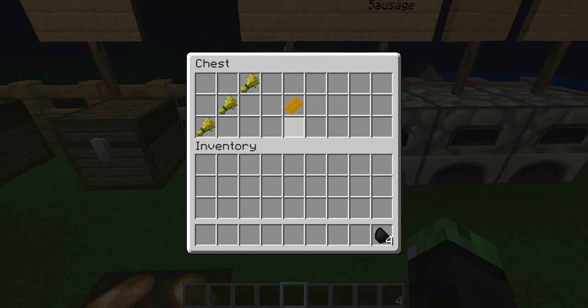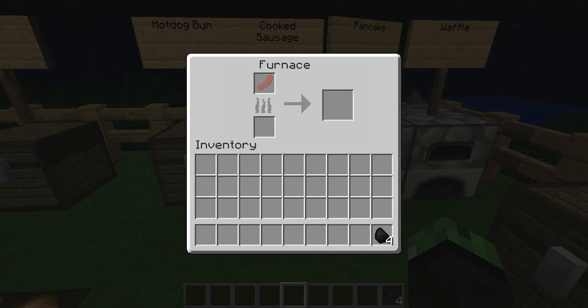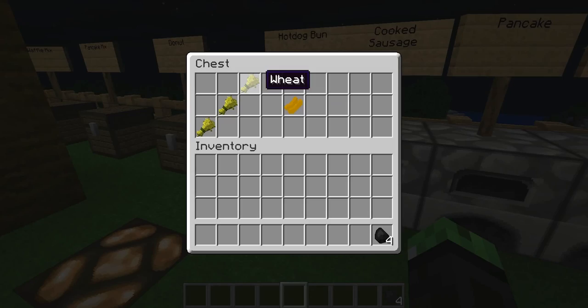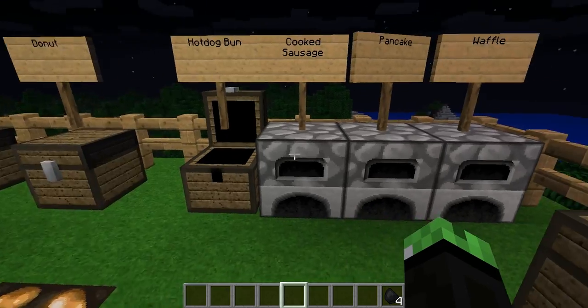The hot dog bun is really easy to make. Instead of making it in the bread formation, you're gonna make it in a stick form — basically going across the crafting table area with wheat to make your hot dog bun. You only need three pieces of wheat.